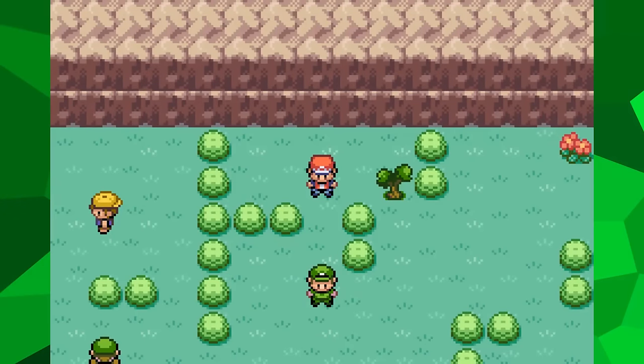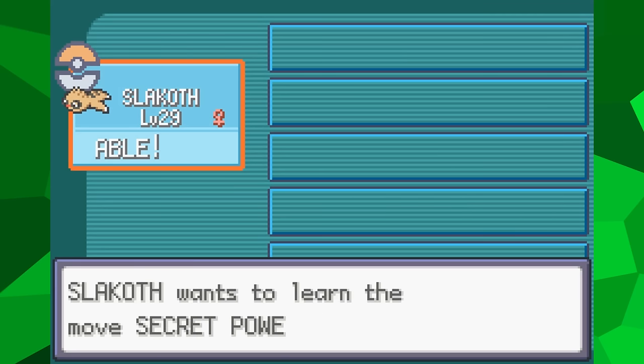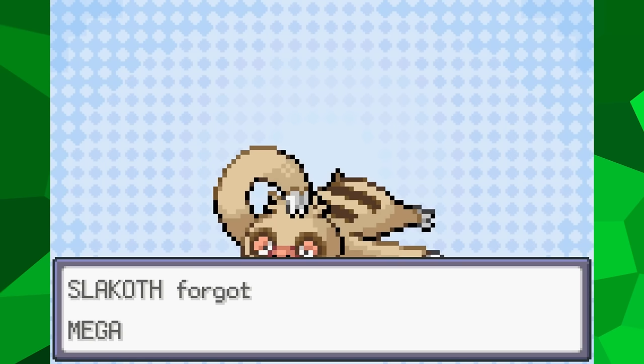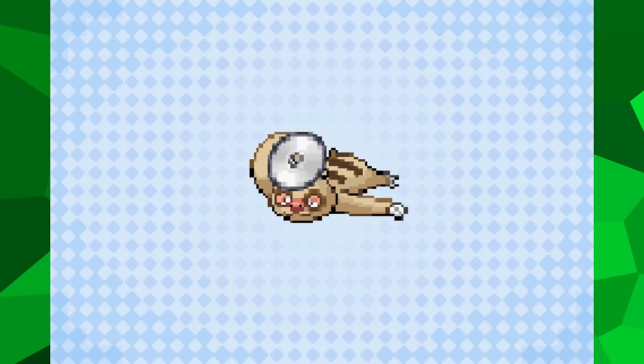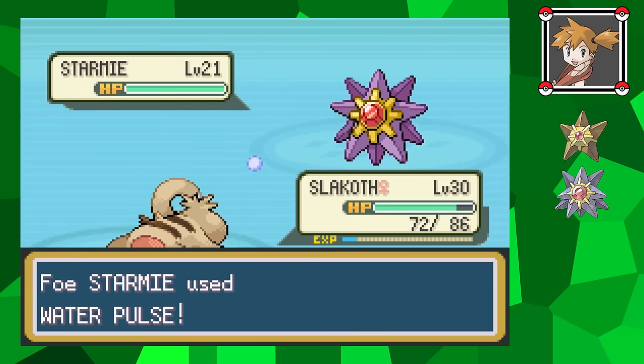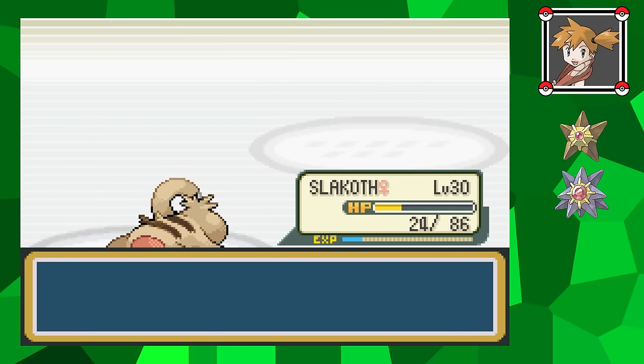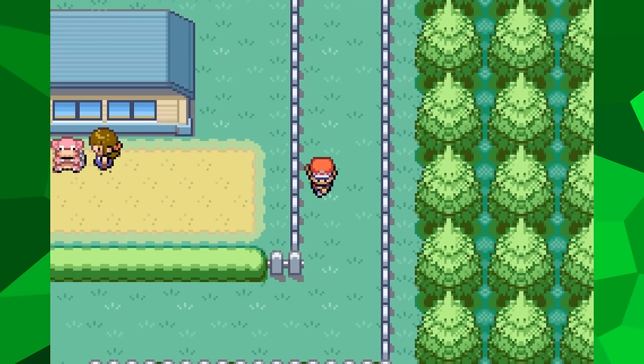Near the end of this area, you can pick up the TM for Secret Power. Secret Power is a Normal-type move with 10 less power than Mega Punch but better accuracy, and it also has a chance to cause secondary effects, so naturally I'll be giving this to Slakoth. Once I'm done here, I challenge Misty again. This time, a Mega Kick is able to one-shot Starmie, so as long as the move hits, there's no trouble at all. With two badges claimed, I start to head towards the next one at Vermillion City.